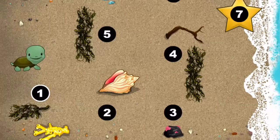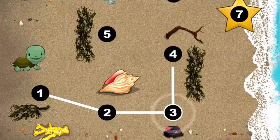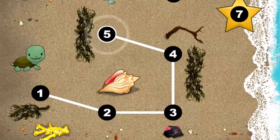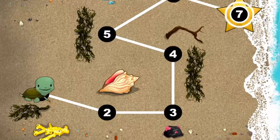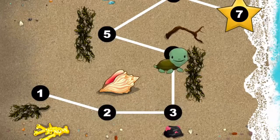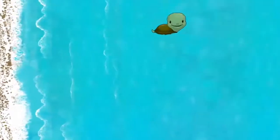This baby turtle needs to get to the sea! Connect the dots to show her the way! Use your finger to draw a line between the 1 and the 2. You're doing great! 1, 2, 3, 4, 5, 6, 7. Happy travels!